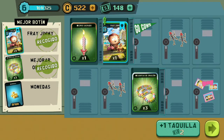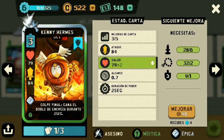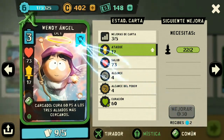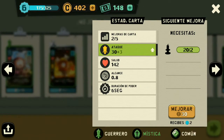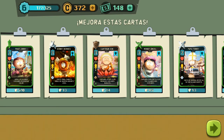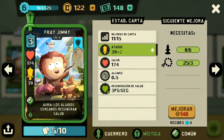Ya vimos las cartas en acción. Vamos a mejorar alguna carta para irnos al jugador contra jugador. Vamos a mejorar Hermes, el ángel, Papa, Poseidón... ya no, mejoremos a Fray un poquito y listo.